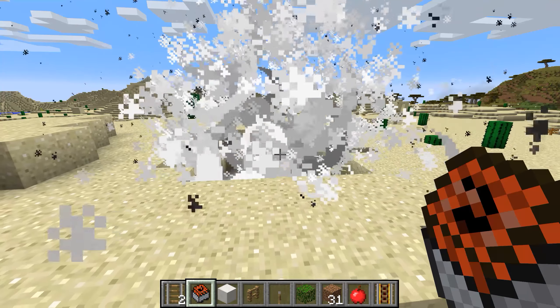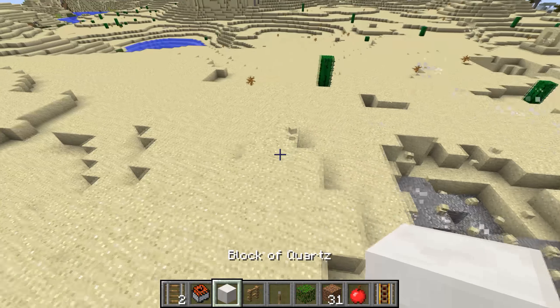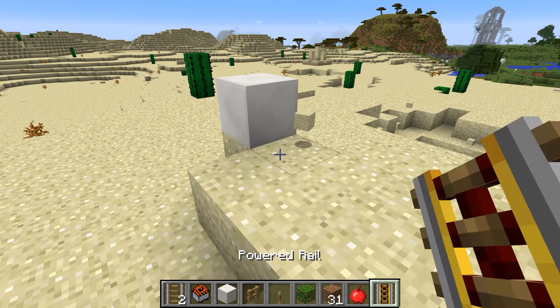If a TNT minecart falls down 3 or more blocks, it's going to explode. Also, if 2 or more stacked TNT minecarts run into a wall, they're going to explode.